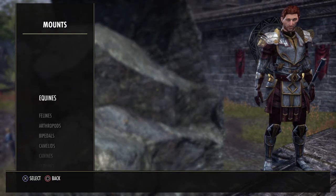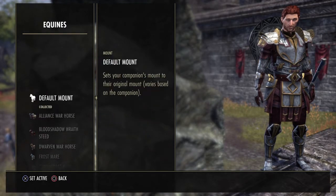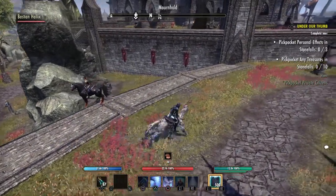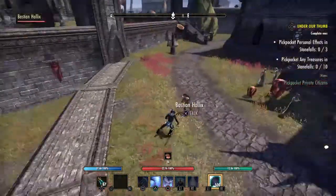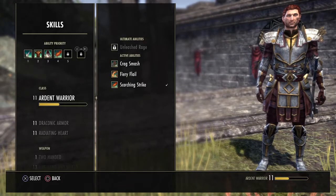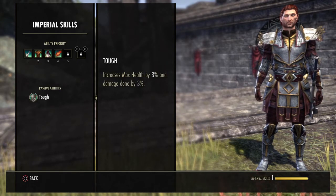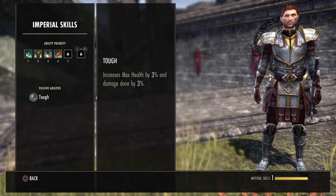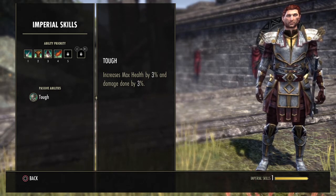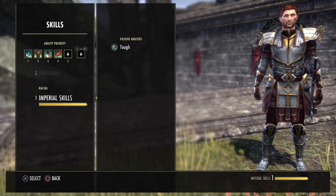You can choose mounts for them as well — all of your mounts, even your apex ones, you can assign to your companion. Whenever you get on your horse, the companion will also get on their horse and follow you around. Bastion is an Imperial and has the passive Tough, which increases his max health and max damage done by 3% each, making him a really good tank but also a decent DPS. I set mine up as a tank because Miri makes a really good magic or stamina DPS.